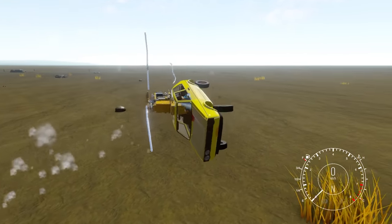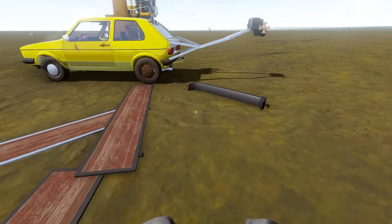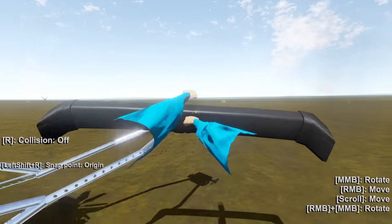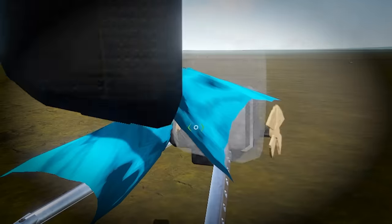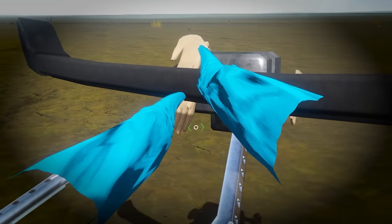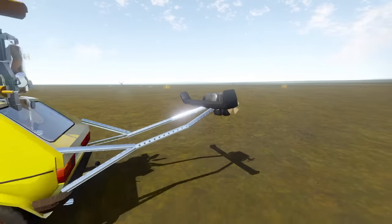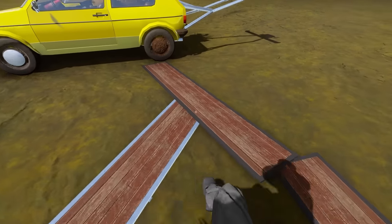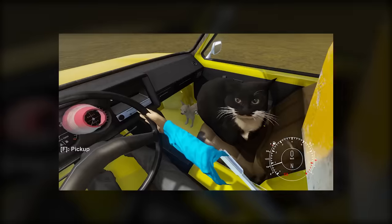Oh no. We're gonna have to go back to the drawing board, Dingus. I don't know if this is gonna help, but we can add a little tail fin on the back here to maybe give us some stability. I don't know if this will even do anything, but it makes it look cooler, right? And then right here we got some bigger props.